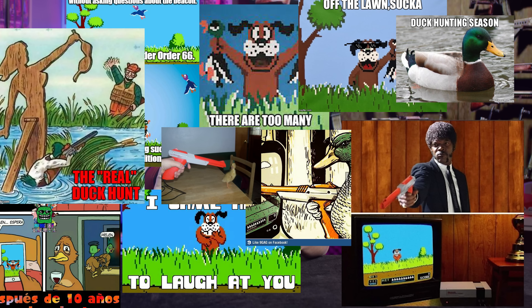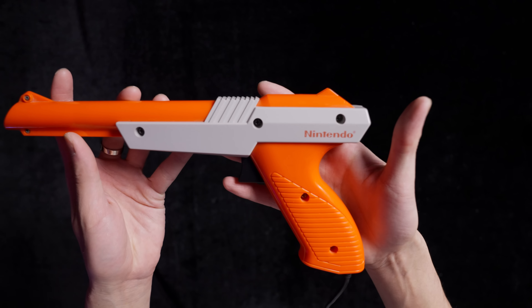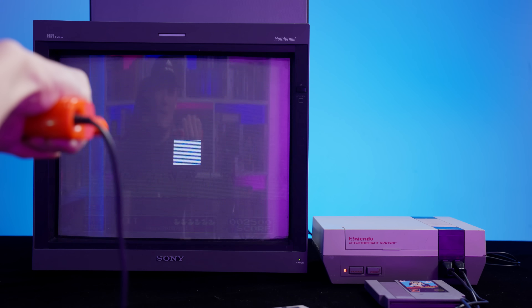The source of countless Duck Hunt memes and one of the first and most successful home console light guns, the Zapper helped shift a lot of units for Nintendo as a launch product for the NES in North America in 1985. Its sleek orange and grey colors match the palette of the NES, though from 1989 the Zapper was switched from predominantly grey to orange owing to a lawsuit alleging it was mistaken for a real weapon. All in all, 17 games support the accessory.